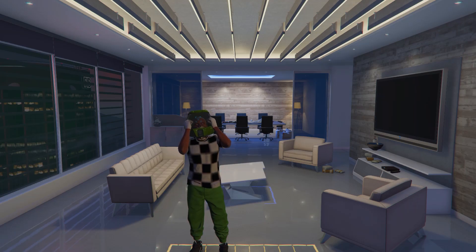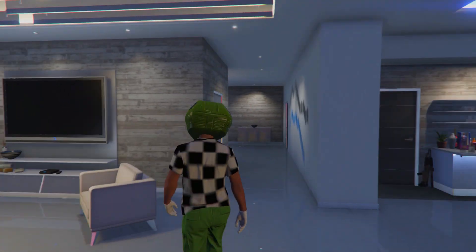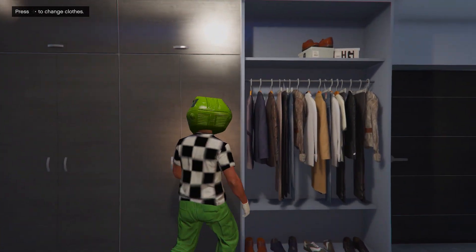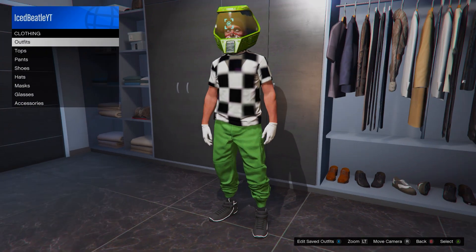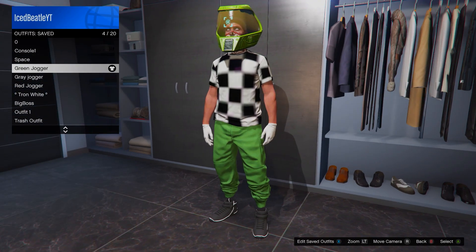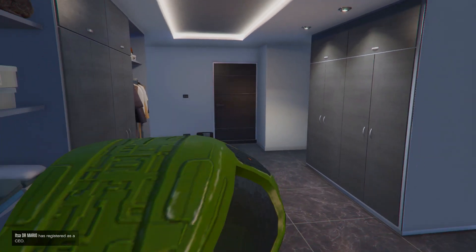What's up everyone and welcome back to another video. In this video I'm going to show you all how to get this space ranger helmet. This is a very rare helmet that you can get only through the director mode glitch, which is working right now. Definitely use this glitch to get the space ranger helmet since it is working right now — it is very easy and very simple to do. Before we start the video make sure you guys like and subscribe to the channel if this video helps you out.